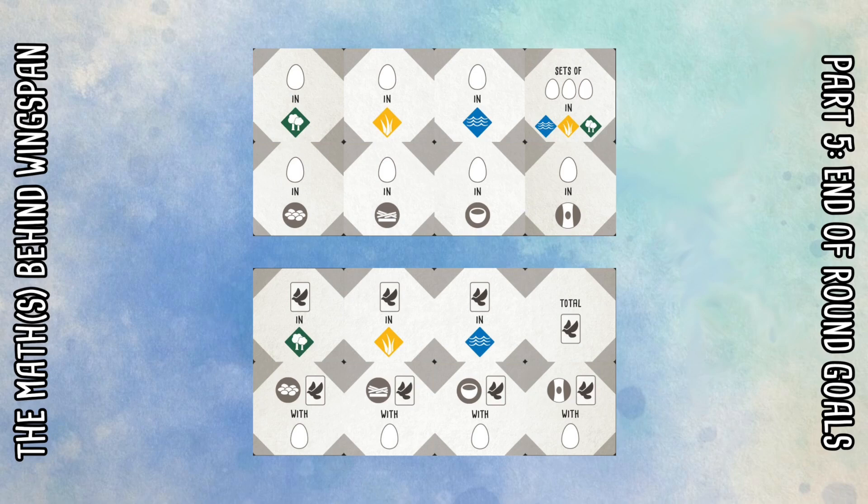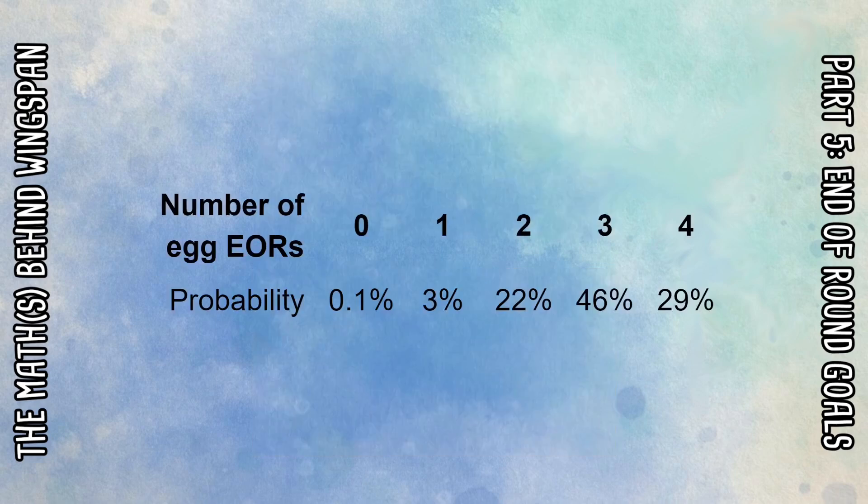There's only one combination of end of round tiles which does not relate to egg laying in any way, and with over a thousand combinations you're almost guaranteed to get at least one end of round goal related to eggs. A quick table shows the rough probabilities: the chance of getting zero egg-related goals is about 0.1%, and the most common scenario is getting three out of four. Only about 3% of the time will you get just one egg-related goal, so a heavy egg-laying strategy works very well with the end of round goals.